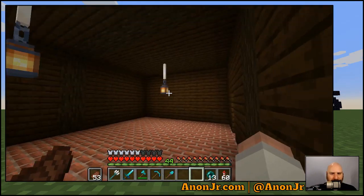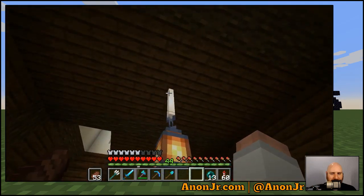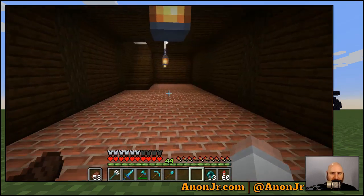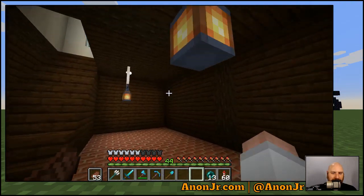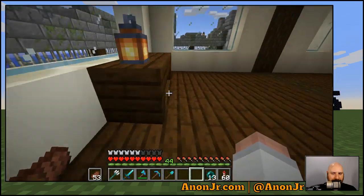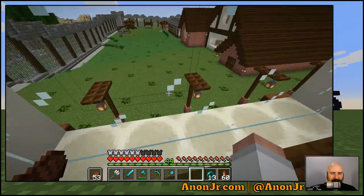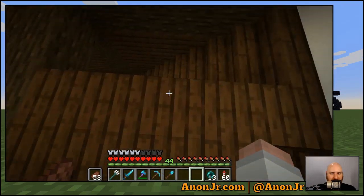In here we had to drop the lanterns down just a little bit, because when they were flush with the ceiling there would be one dark spot in each corner. Lowering the lamps down one block took care of all that, and it still doesn't get in your way and it looks fitting too. We also put in a couple of little desks on either side with a lantern on them to solve the last nooks and crannies of darkness.